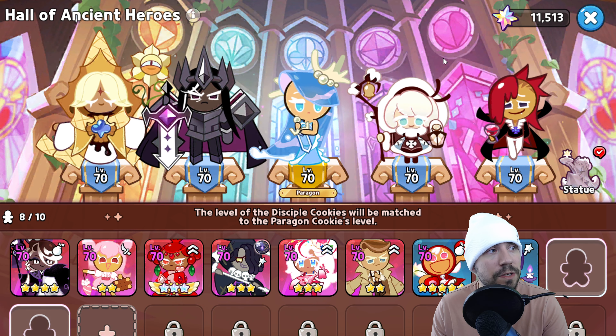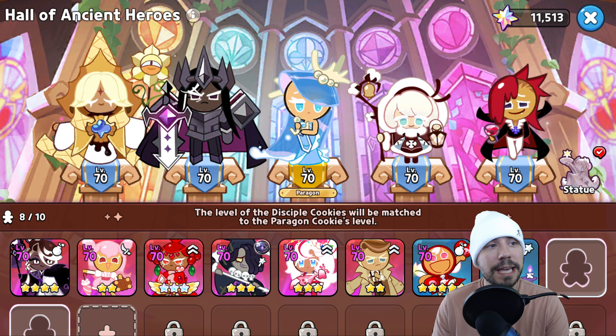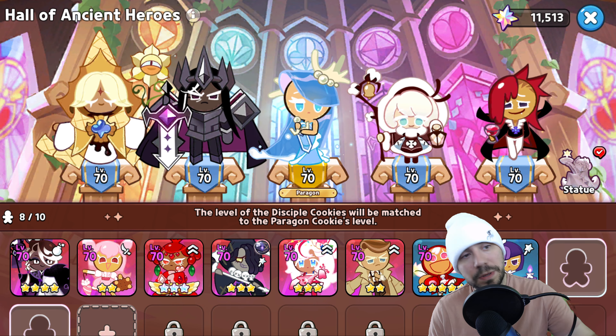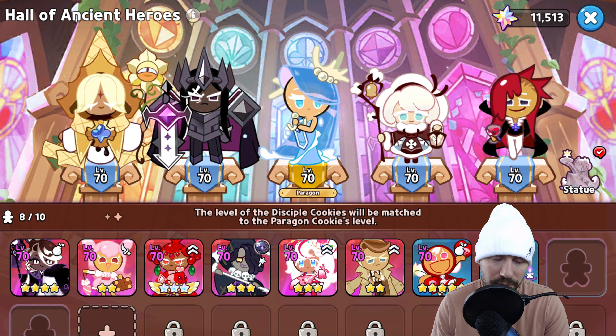What is most important when you decide to start leveling your cookies to level 75: you want to take advantage of this because your disciple level of cookies will be matched to the paragon cookie's level, giving all your cookies down below level 75 as well. The first piece around this is you want to maximize the five that you have above.